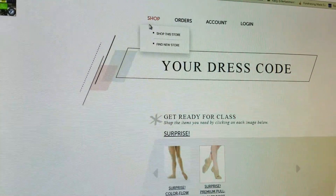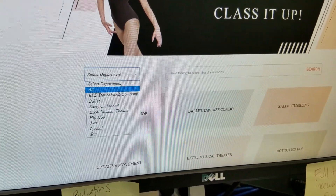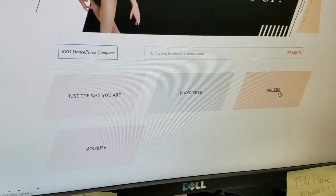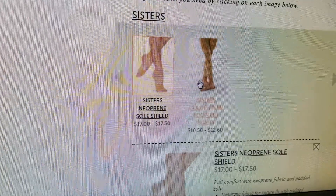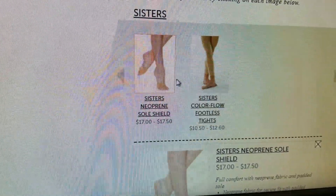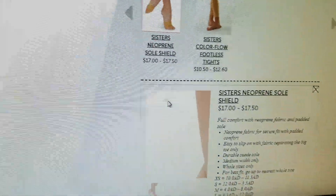If you need to order for more than one class, just go back to the shop and return to BPD Dance Force Company. For example, if your dancer is also in Sisters, go to that tile — they may need ankle tights, which are different and allow you to wear lyrical shoes with footies. You can keep adding to your cart and then check out all at once.